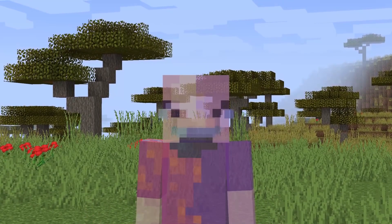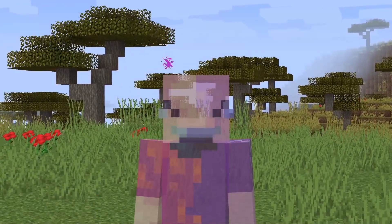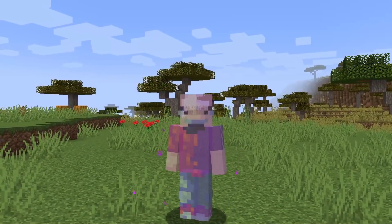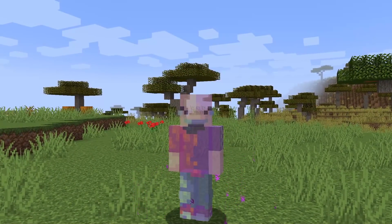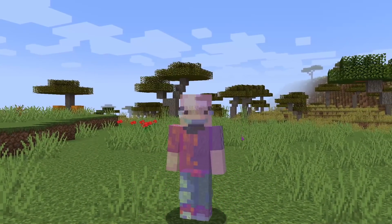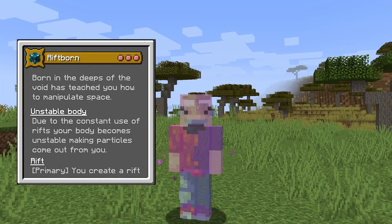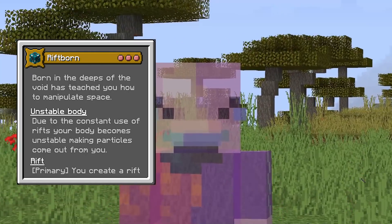This is an Origins mod for 1.17.1 or 1.17 — you can use either. You might be able to use it in 1.16 but it may break a few things, so always be aware of that. The Riftborn is a 3 impact dodge, meaning it has a maximum impact upon the game itself. The description reads: 'Born in the Depths of the Void has taught you how to manipulate space.'